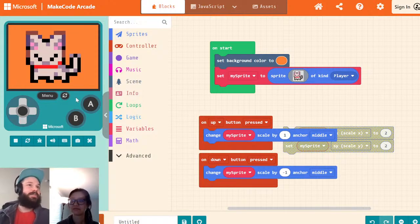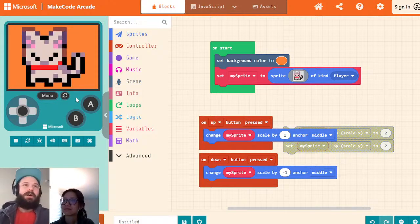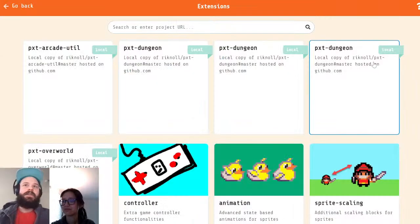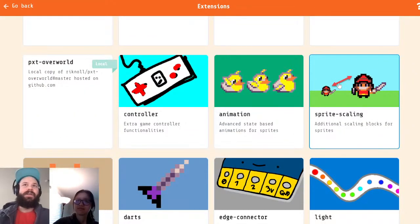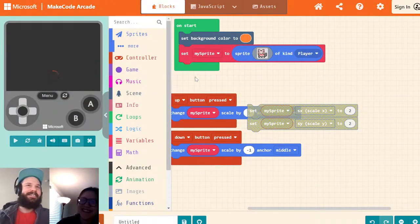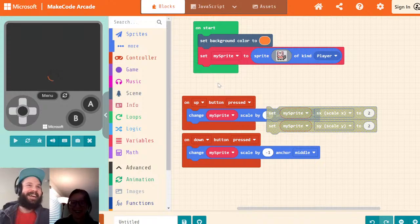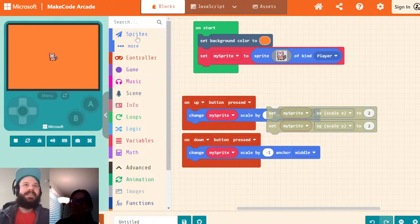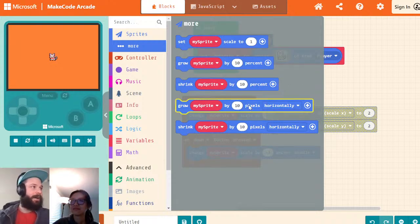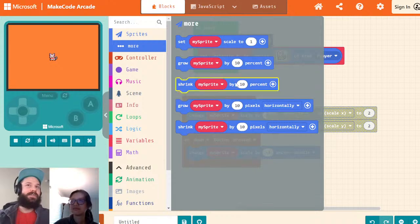That's not all though — there are some extra blocks that go along with this. If you go into extensions, we have this 'sprite scaling' extension (image not final). It adds more blocks like grow and shrink by 10%, or grow and shrink by specific pixel amounts. There are also scale blocks for setting both scale X and scale Y at the same time, which is useful when you don't want to stretch your sprite, you just want to make it bigger.